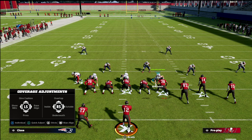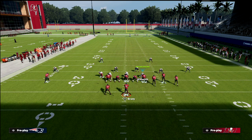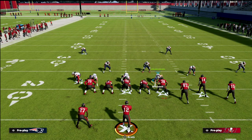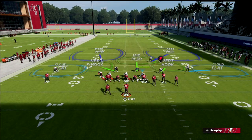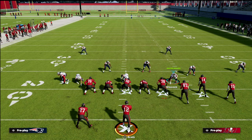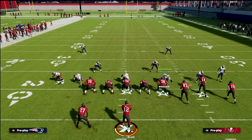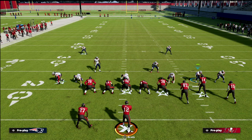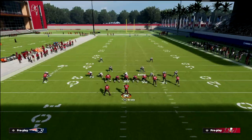You want to shade down and then put both of your corners back into cloud flats. That way we've got shaded-down vertical hooks and cloud flats that will carry to corners, rally to flats, or cover the outs — that's what we're looking for. Then go ahead and spread your defense, press them, and crash your D-line to the right. Then hot-route this linebacker here.